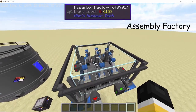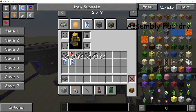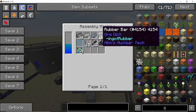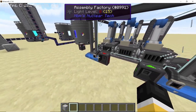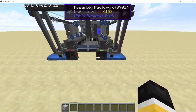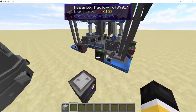The second machine on our list is the assembly factory, which is kind of like the chemical factory. It can be crafted in an assembly machine using the following items — the recipe is shown on screen and is not cheap, but definitely worth it. On the sides of the assembly factory you can see fluid input ports and item input and output ports on all four sides.